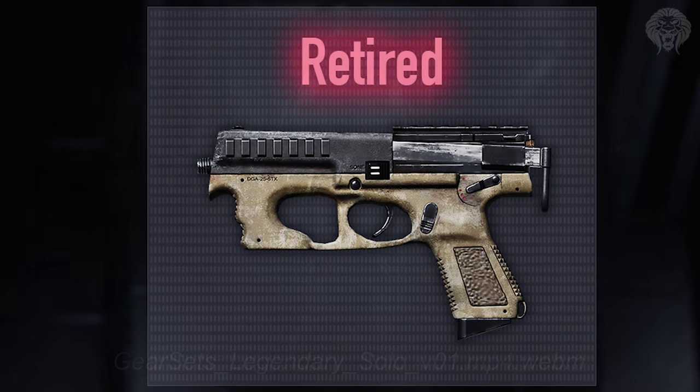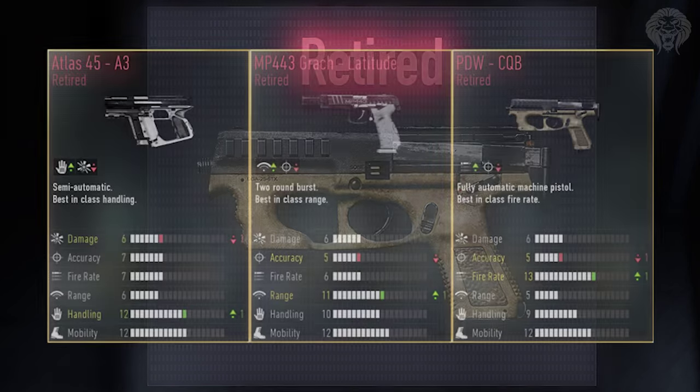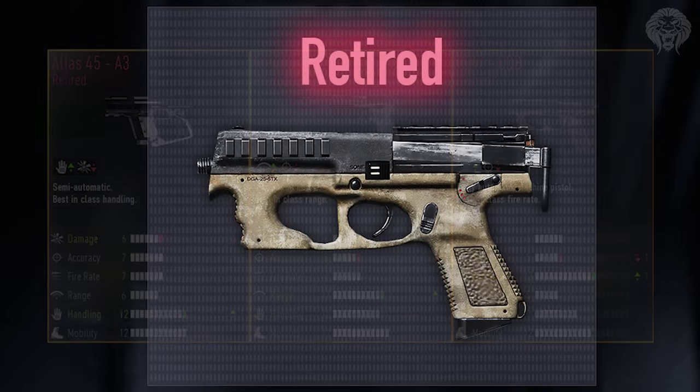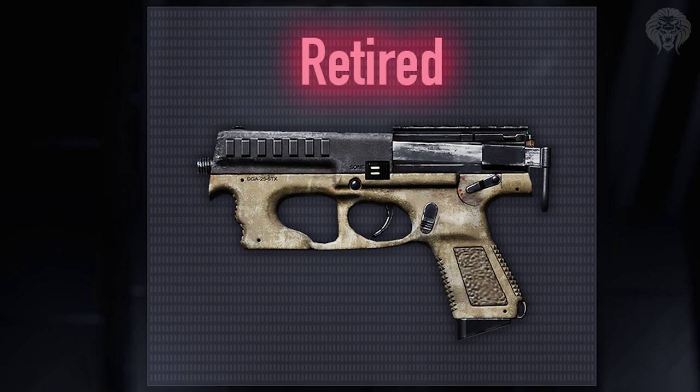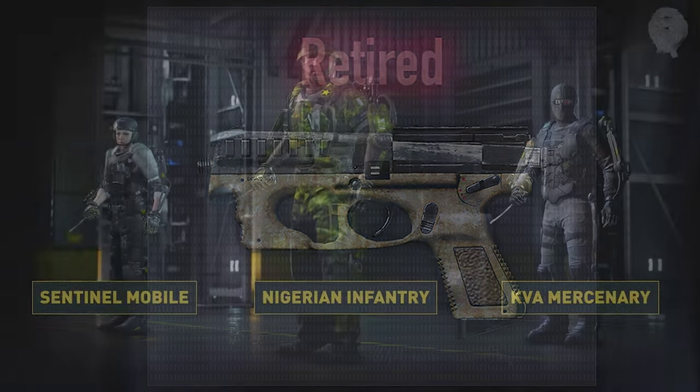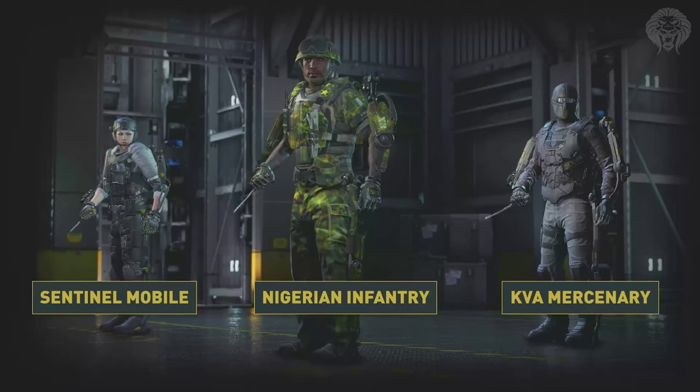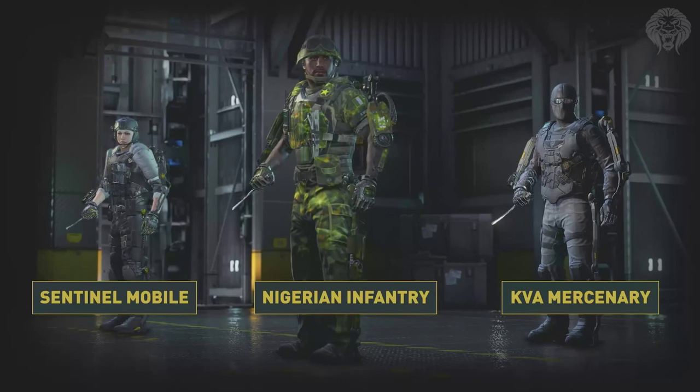On top of the new legendary set, there's a second new tier called Retired. This is some lower-tier gear that will no longer be available in supply drops or advanced supply drops — it's being taken out of the rotation and will have red text as you can see on screen. You can still use it if you have it, but it won't be in supply drops, making it more rare and exclusive, like limited edition. This also means better odds of getting other stuff from supply drops.